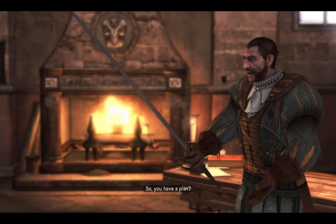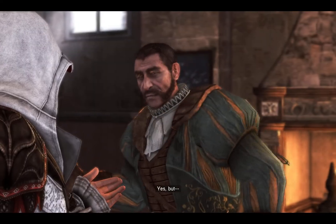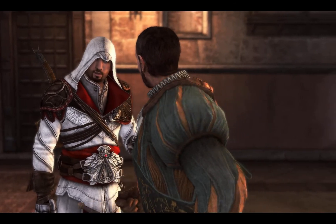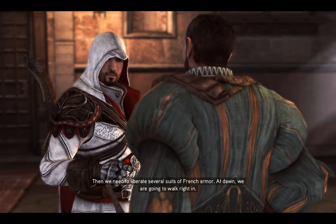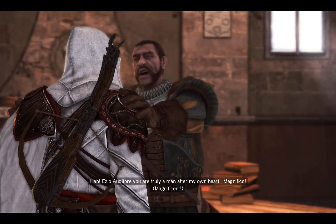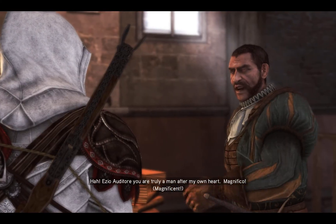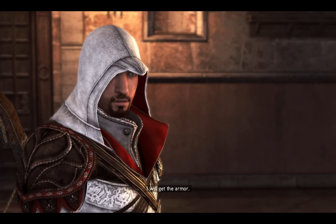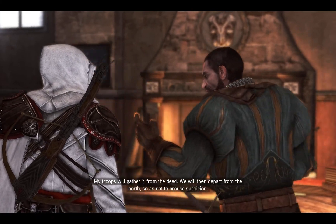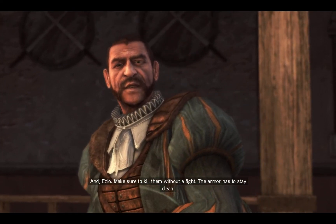So, you have a plan. Once inside, your men can overpower the camp's patrols, correct? Yes, but especially if the patrols are taken completely by surprise. Ma certo. Then we need to liberate several suits of French armor. At dawn, we are going to walk right in. Ha! Ezio di Torre, you are truly a man after my own heart. Magnifico! I will get the armor - my troops will gather it from the dead. We will then depart from the north, so as not to arouse suspicion. And Ezio, make sure to kill them without a fight. The armor has to stay clean.